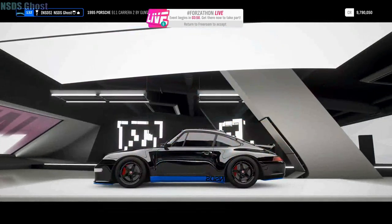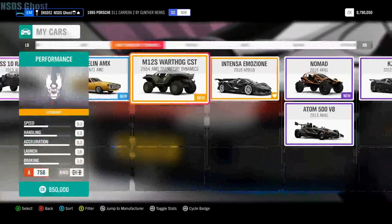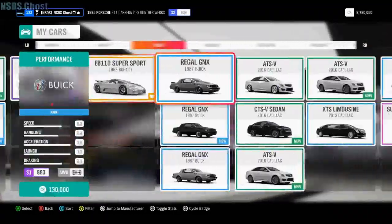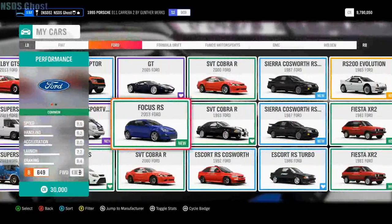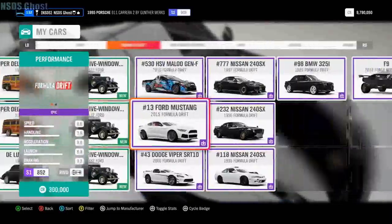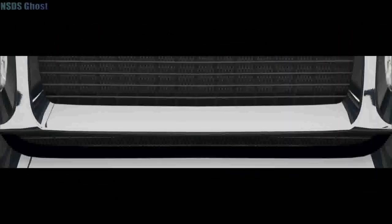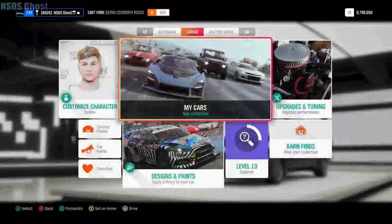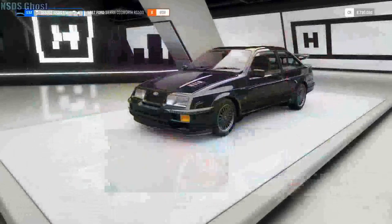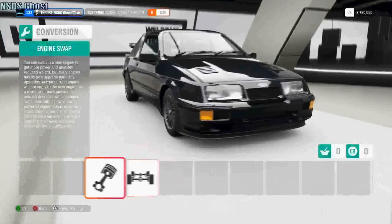I think I'm gonna do the Ford first and I think I'm gonna make them into drift cars - or maybe one drive, one drift. Ford RS 500, there it is. All right, what does this car come as? All-wheel or rear-wheel? All rear, so let's just make this a drift car.